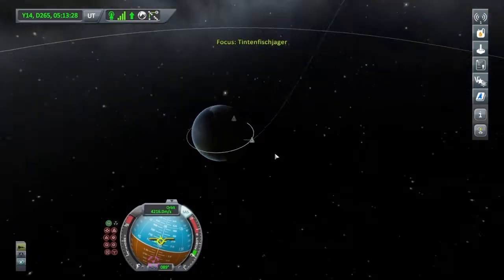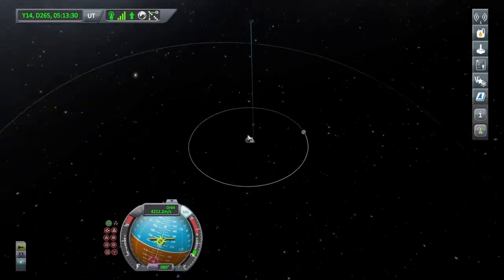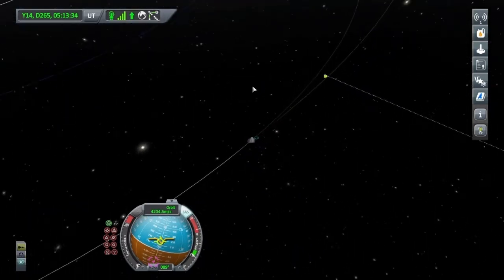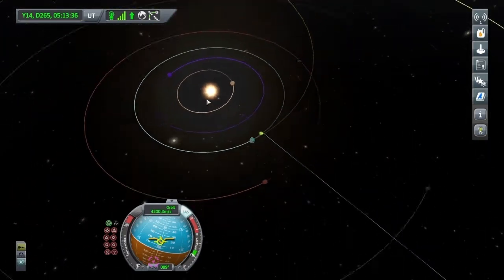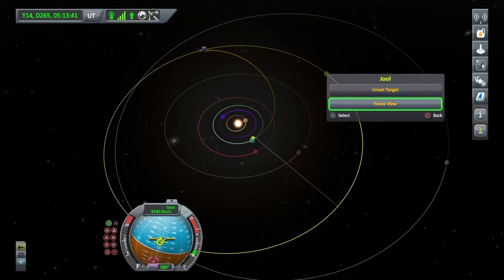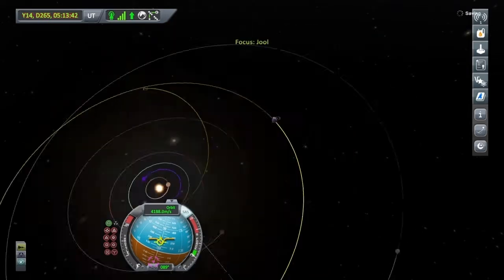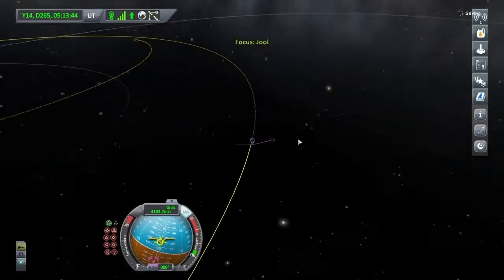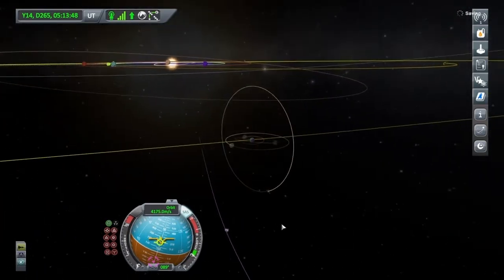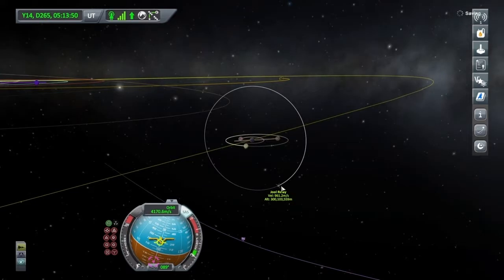Let's go onto the map screen and see what's actually happened, because manoeuvres aren't perfect — not all the time. I've still got an encounter with Jool. Let's click on Jool and focus the view. We're going to be coming from underneath.